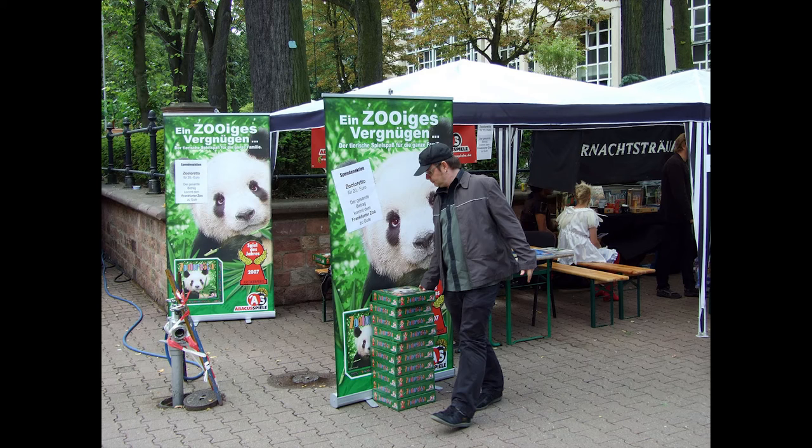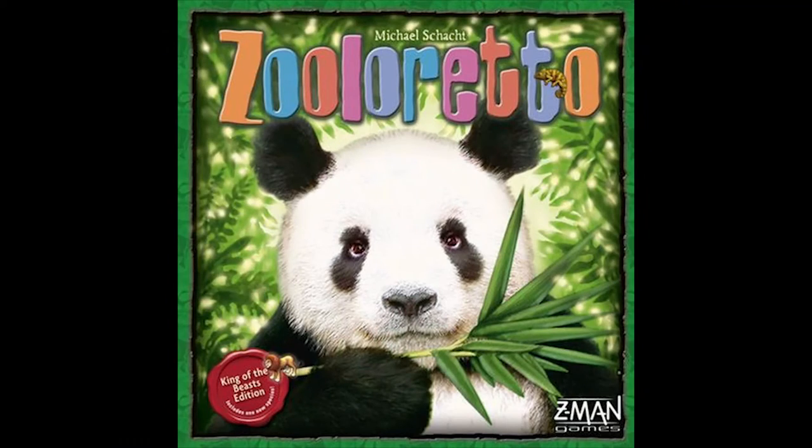The cool thing is it was made by Michael Schacht, who also made another game called Coloretto — which is basically the same game but as a card game, a small portable version. There's also Aquaretto, which has a dolphin on the cover. There are expansions for Zooloretto too, like a petting zoo and some other stuff — it's a Spiel des Jahres winning game, so of course it has expansions.